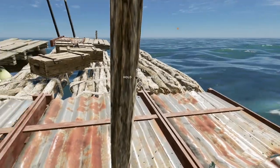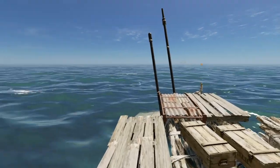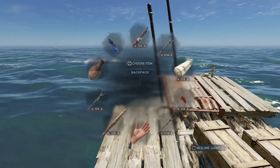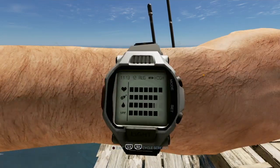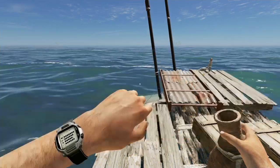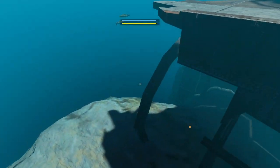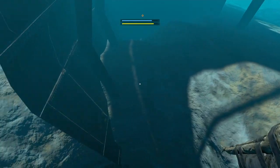So the first thing you want to do is wedge your raft on top of this sunken boat wreck. You can leave your sail like I have, just be careful because if it does dislodge it will be off and you'll probably lose it. You want to bring along some food and some water just to be safe, and it's best to do this in the daytime.